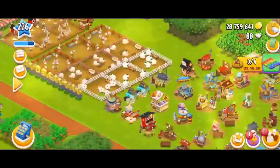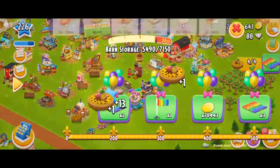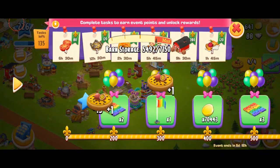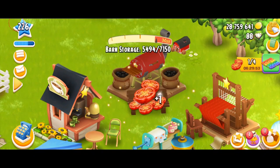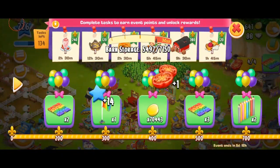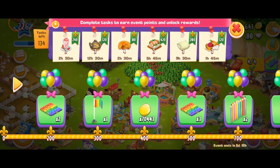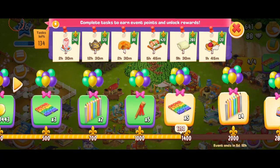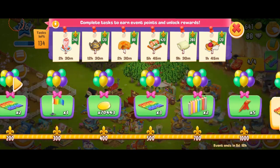Now I'm going to do the passion fruit pies — one, two, three, four. The last one is the roasted tomatoes — one, two, three, four. I've just completed all my tasks. In total I collected 1,350 points and there's still a lot more to go.